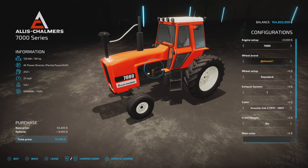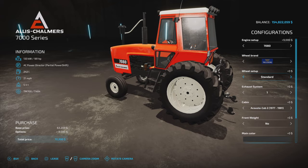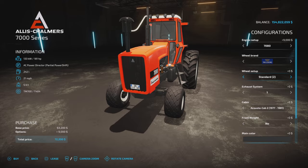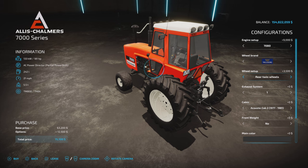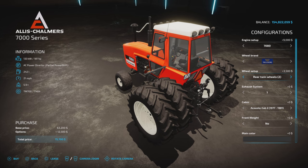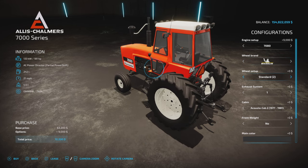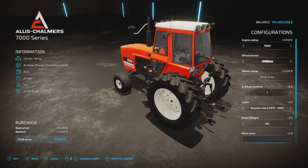Wheel brands available are Trelleborg, Michelin, Continental, Midas, Vertisteen, and Trelleberg. Within Trelleborg you have a turf-style front tire option, wides with front tire variation, and rear wheels with variation. The tire choices are pretty much identical throughout the brands — Michelin is the same as Trelleborg.